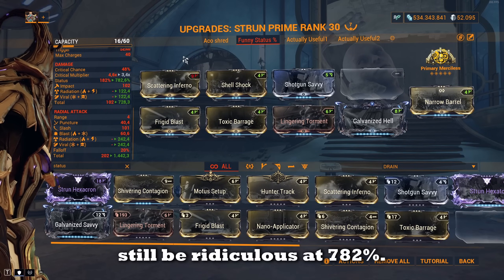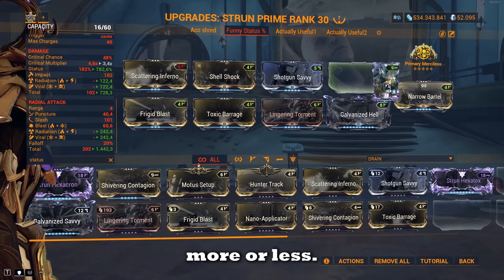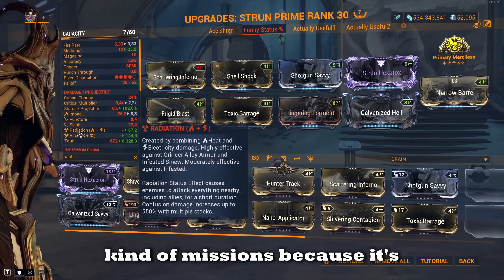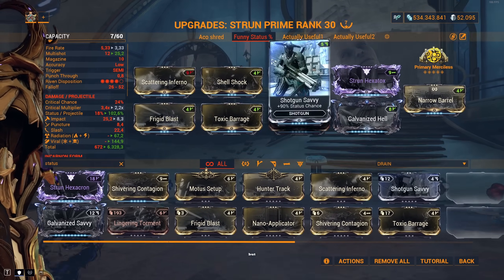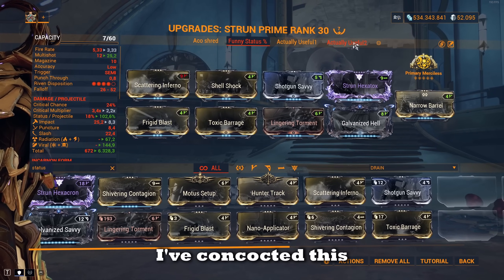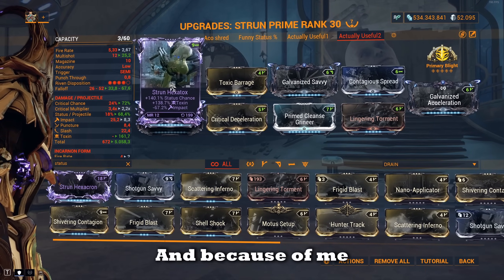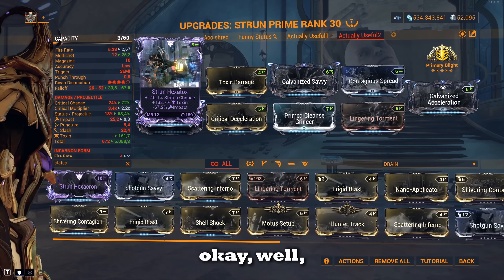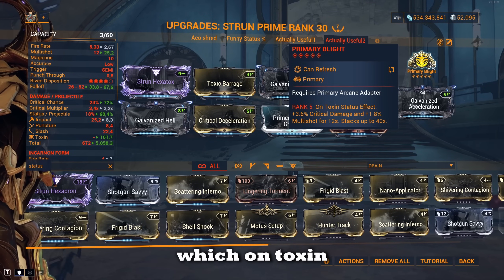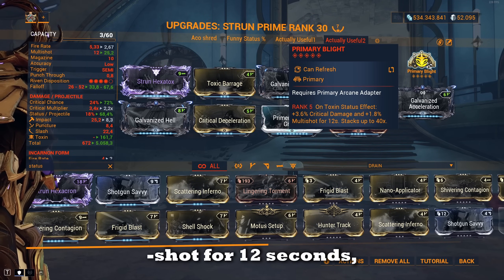These are all the status mods you can possibly find in the game. Now this isn't really useful just as viral/radiation for blasting through missions, since it won't scale that well. So instead I've put together a more innovative build using Primary Blight, because I'm also rolling a toxin riven — so I'm fully investing into toxin damage over time. Primary Blight gives 3.6 critical damage and 1.8 multi-shot on toxin status effects for 12 seconds.